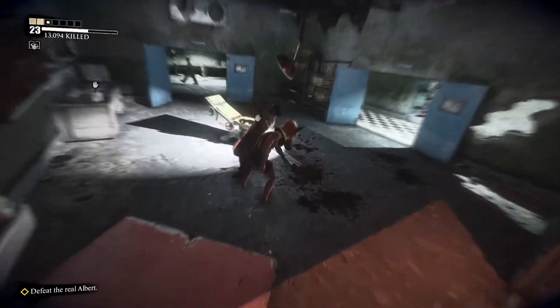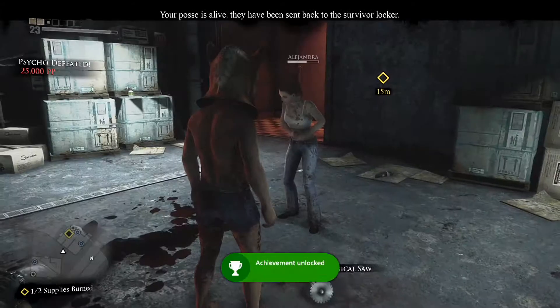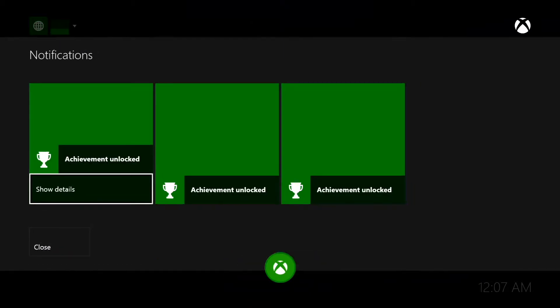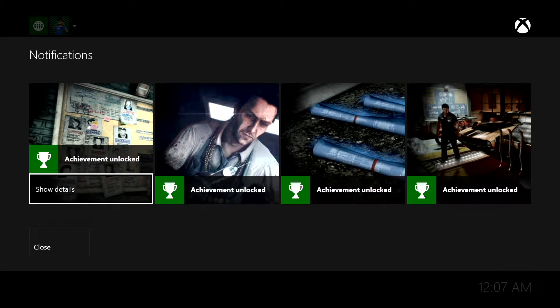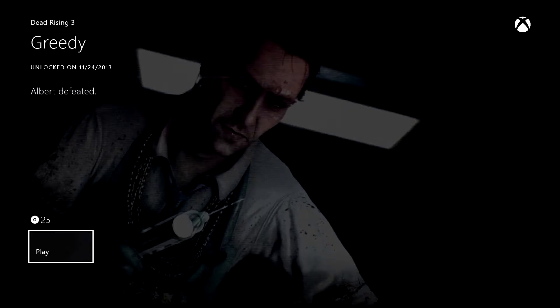And then I deliver the fatal blow, which knocks him out — bleep bloop — Greedy achievement, and it's 25 gamerscore. You can see I also got another achievement for getting five helpers there, but the Greedy achievement is 25 gamerscore and it's for defeating Albert.